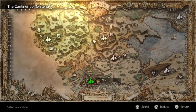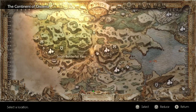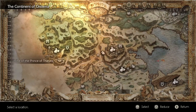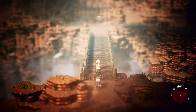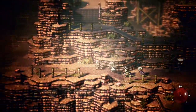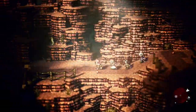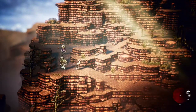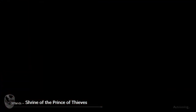Moving on, fast travel up to Boulderfall, then out to North Boulderfall Pass, then south to South Boulderfall Pass, then take a westward path to South Quarry Crest Pass. From the beginning of this zone, follow the path north across the bridge, then instead of continuing north up the mountain, take a left and travel that path as far west as possible before continuing down the canyon to find the Shrine of the Prince of Thieves in a cave underneath a bridge — and here you will find the Thief secondary job.